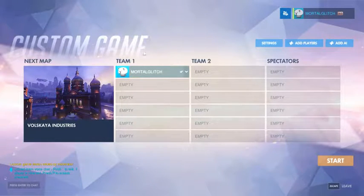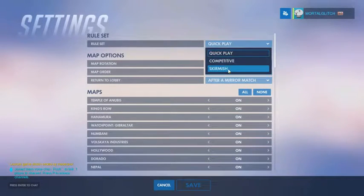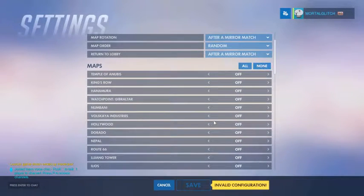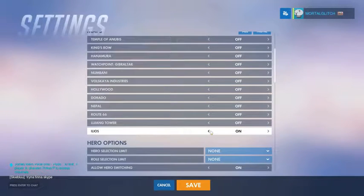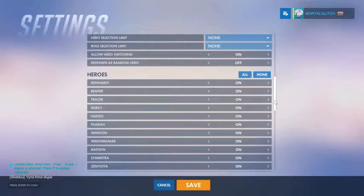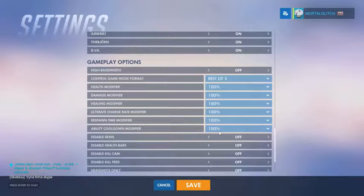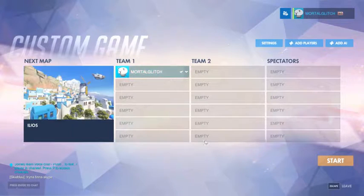Alright, for the second little minigame, I like to call it Junkrat Flying. What you're going to want to do is go back once again, set the ruleset to skirmish. This one doesn't really have to be on any particular map — I'm going to use Ilios once again since I'm trying to learn more of that map and I just had it set up for Symmetra bowling. Go back down and set your Ability Cooldown Modifier once again to zero. That way you can really spam the skills, and then jump into the game.